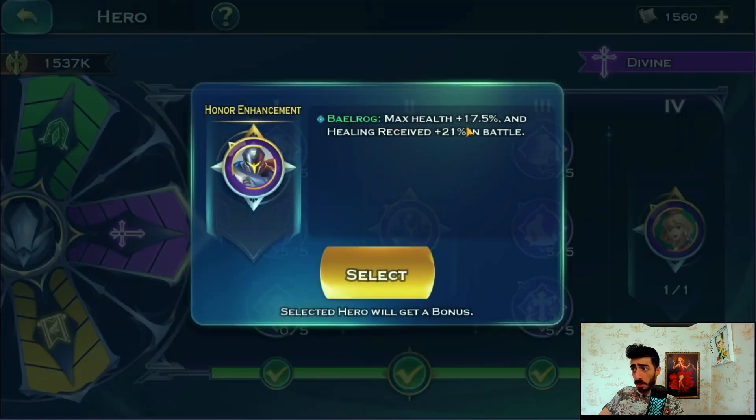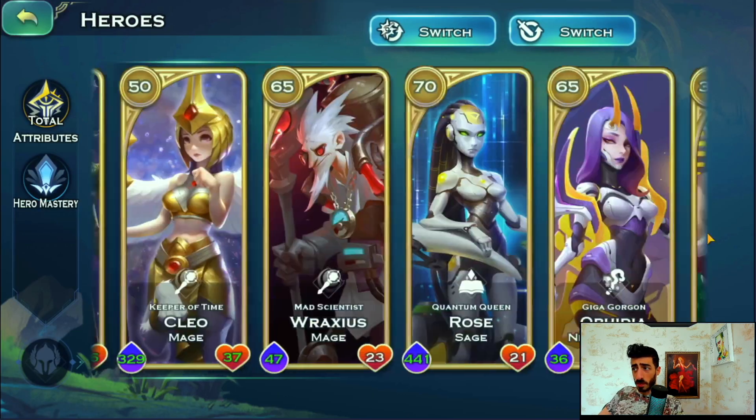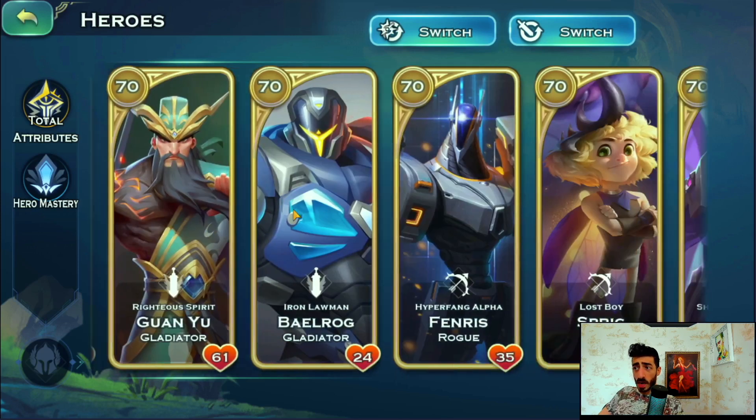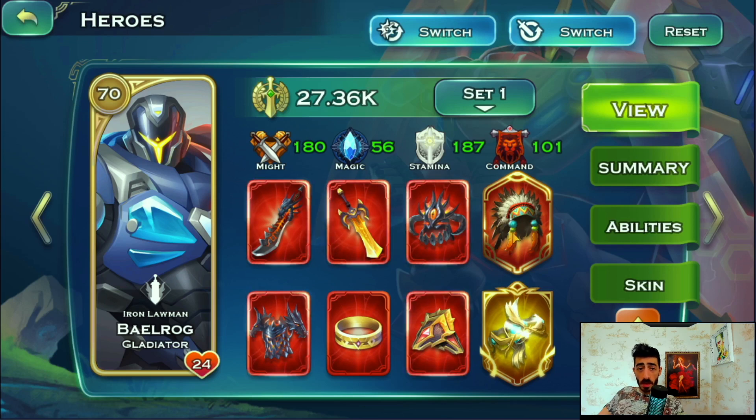For the first divine one, we have max health plus 17.5% and healing received plus 21. I selected Barog - he's positioned on my stall side. Let me show you Barog's equipment and explain why. I like this one on the tank with the main artifact. I have Main on Barog, which gives health recovery rate plus 50% and grants gradual health recovery that scales with max hero health to nearby allies. I want him to heal the swordsmen on my stall side and also recover health, stun, and reduce damage.